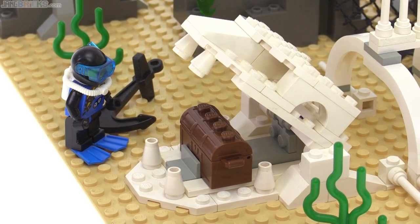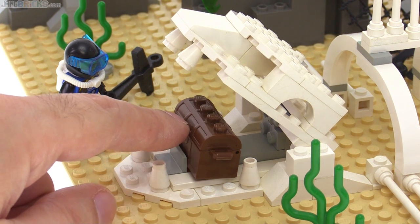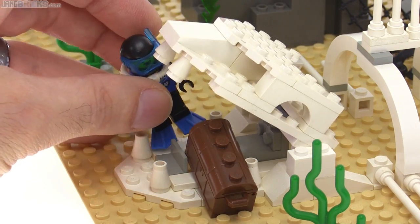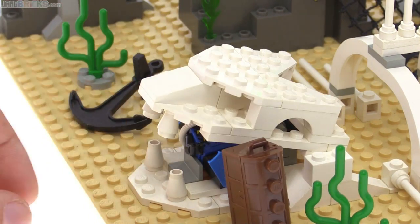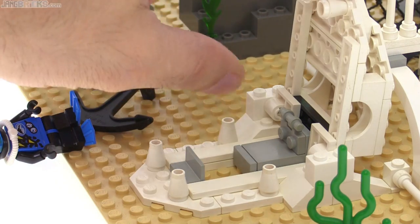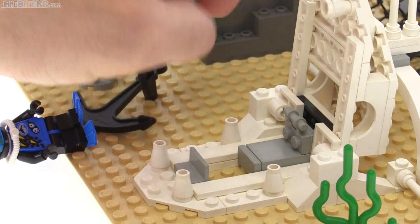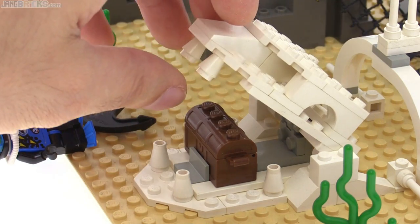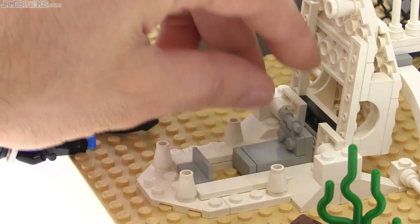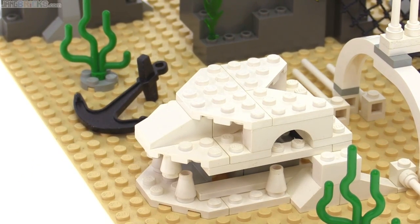It's set up as a trap — if a diver comes along and tries to push the chest out of the skeleton's mouth, it gets eaten. It uses a simple mousetrap device: a spring putting pressure on a movable lock, with the chest holding it in place. Push the chest away and the lock slides forward. It's a really good little mechanism.